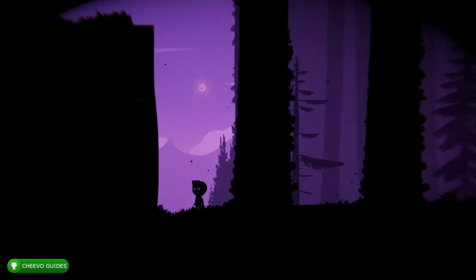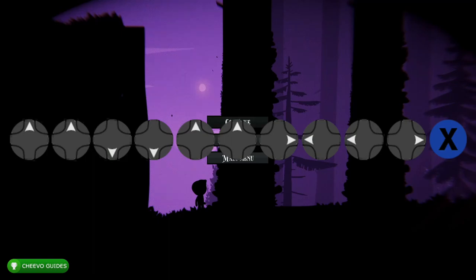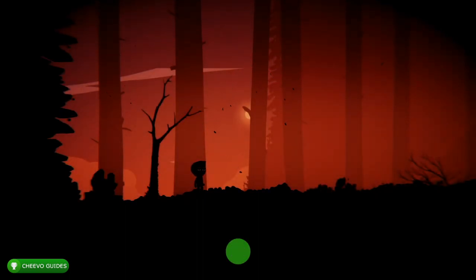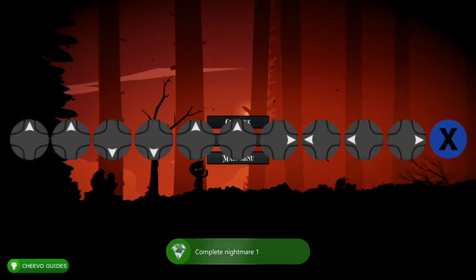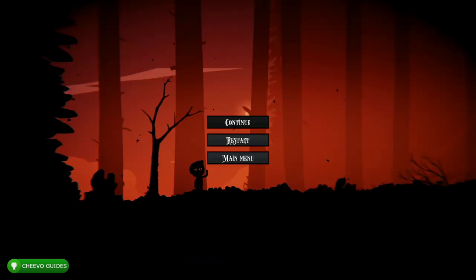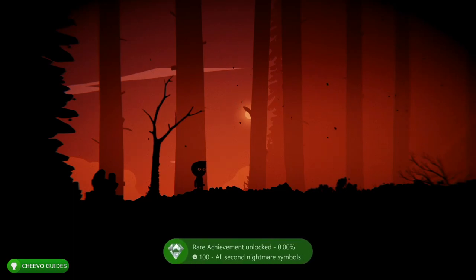What we need to do is press 'Collect All Symbols' — this is going to collect all the collectibles in that particular level. After that, press Start, enter in the cheat code again, and now skip the level. This is going to unlock the achievement for collecting all of the collectibles in that level as well as the achievement for completing that level. Basically, we need to go into each of the five levels and press the cheat code two times — once to collect all the symbols and a second time to complete the level.